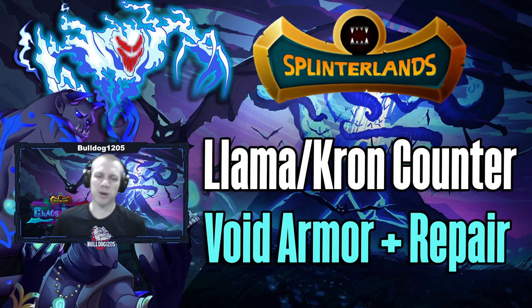There are a couple options, but we're going to have a very effective option coming in three days with the release of Chaos. We're going to talk about that now, and technically you can actually go run this right now. It can be run with Selenia as a summoner right now, giving you extra ranged. That's an expensive summoner — I know most of you don't have that — but we're going to have some much cheaper options here. Chaos is going to bring a lot of things, one of which is this Void Armor plus Repair Llamacron counter, which I'm going to show you in just a second.